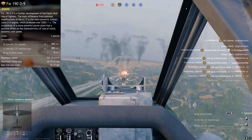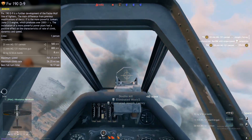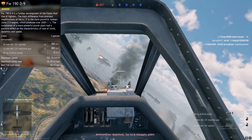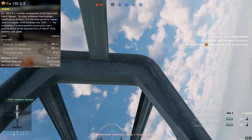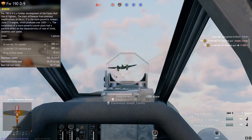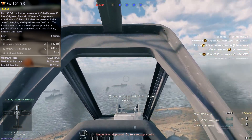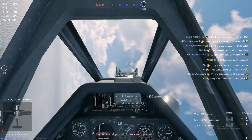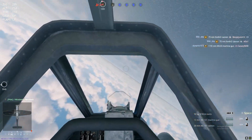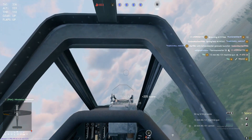Diving down to the performance - how does the Focke-Wulf 190D9 perform? We're going to dive in with its primary armament. Starting off with its main firepower, we have 2x20mm MG151 cannons with 500 rounds, followed up with 2x13mm MG131 machine guns totaling 800 rounds. When you're dealing with enemy aircraft such as P-38s, P-51s, P-47s, etc., you'll find that this stopping power is very, very strong. It actually shreds a lot of allied aircraft very easily.